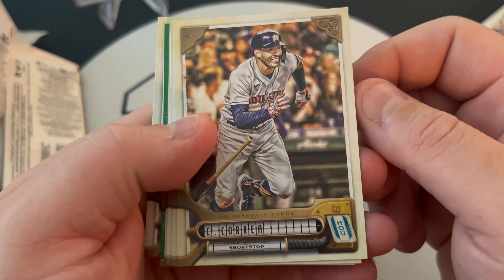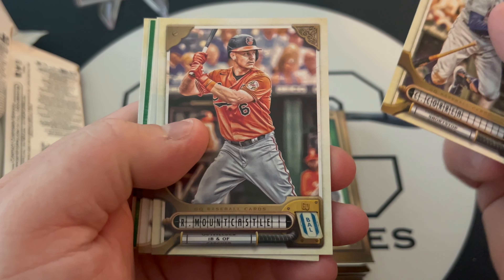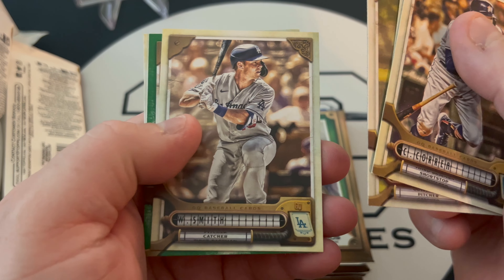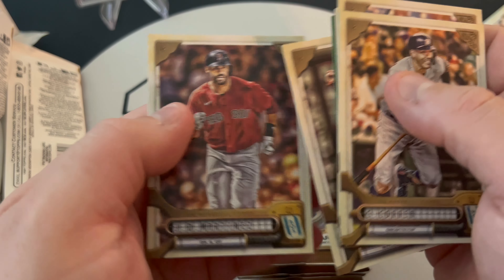We'll definitely have to go back through these just to notice if there's anything strange that I'm missing, because I know they do have a ton of variations. Carlos Correa, Brian Mountcastle, Keichel, Will Smith, Mike Clevenger, green, Devin Williams, and J.D. Martinez.